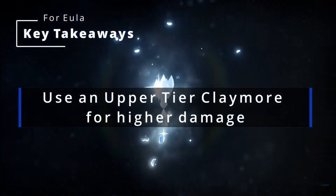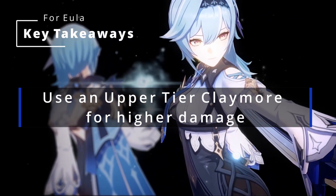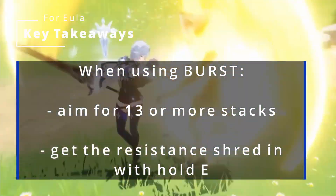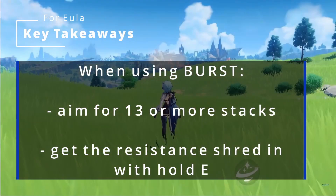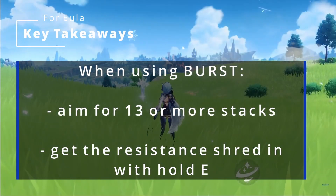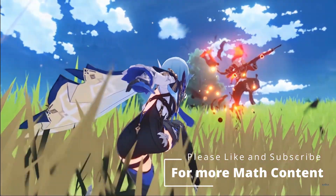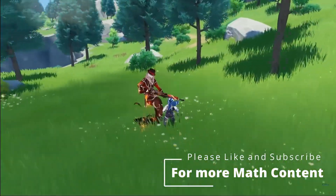You should use an upper tier claymore in order to maximize Eula's damage — basically any claymore above the Prototype Archaic would be a good choice depending on your situation. When using her burst, you want to aim for 13 or more stacks in order to maximize the damage potential. Also, getting the resistance shred with the Hold E is very beneficial, as it will create a multiplier in the damage formula that will give you a lot more damage. That's about it for this video, and if you've got Eula, congratulations — she's a great-looking character and her kit looks like a lot of fun to use. Until next time, take care.